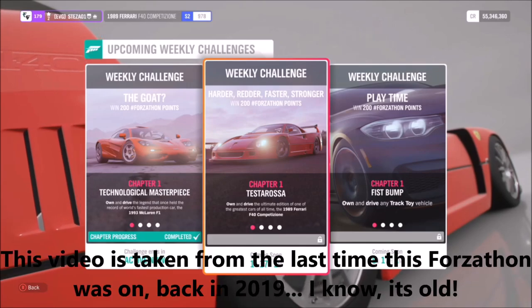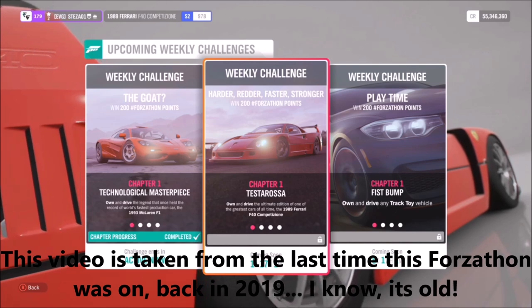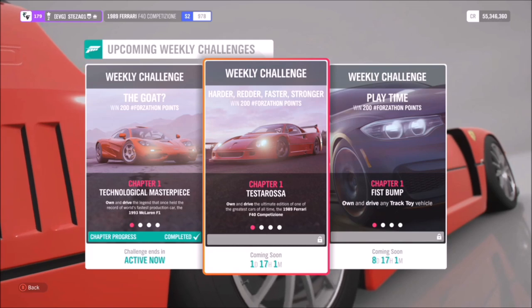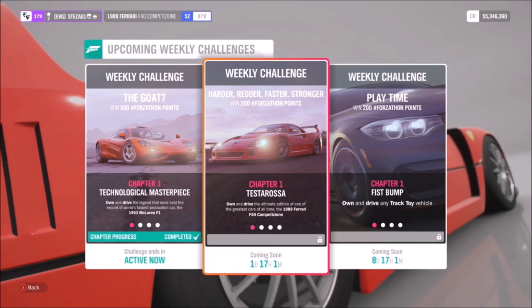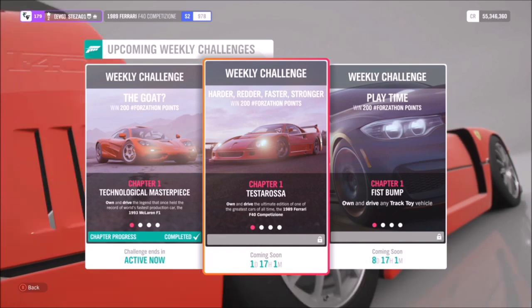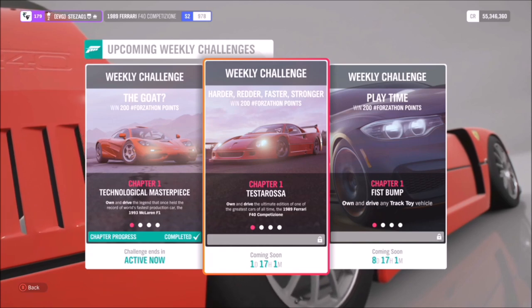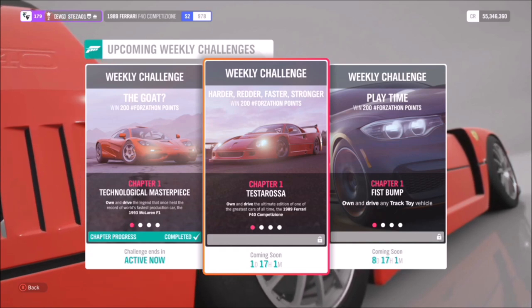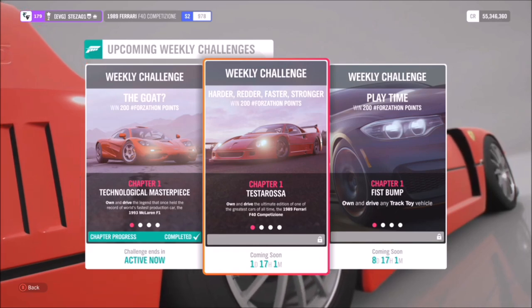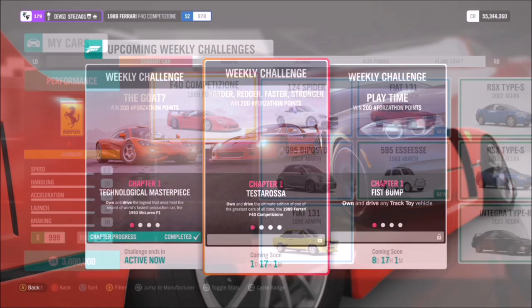Hello and welcome back to Everything Gaming. This week's video covers the Forzathon event, which is an incredibly easy and quick one, but it will hurt your bank account. It wants you to use the Ferrari F40 Competition, which will set you back about 3 million credits — potentially cheaper in the auction house — but it will add up to your score and percentage of the festival playlist and weekly playlist event, so it is worth doing, especially if you already have it.